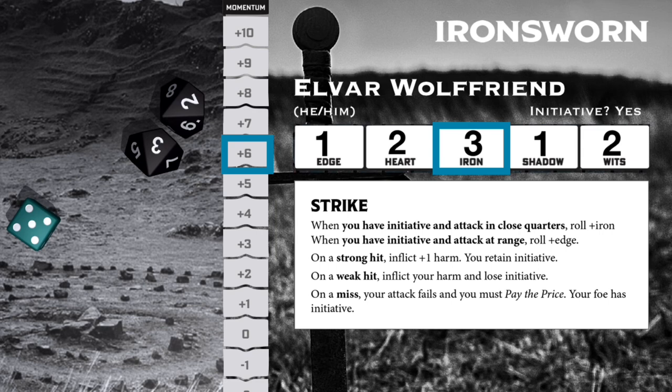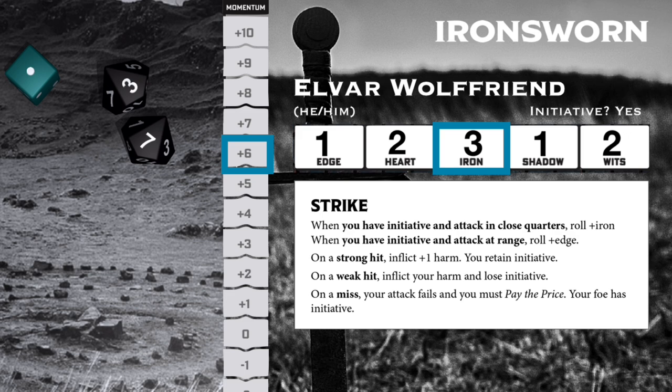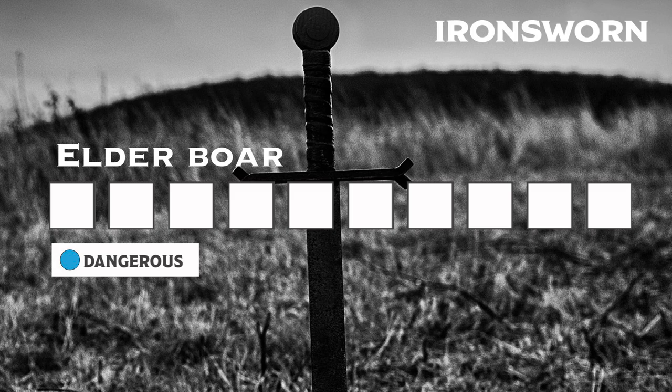Let's roll the dice and see how this goes. Another weak hit. According to the move, that means we get to inflict our harm and then lose the initiative. Since this is a dangerous foe, each harm fills two boxes of progress on our progress track. Elvar's spear deals two harm, so that's going to be four boxes of progress so far. Elvar strikes with a fury, but it's not enough to skewer it as the spear glances off the creature's thick hide. The elder boar snarls and closes the distance, tusks flashing. The ground shakes as it approaches, and Elvar can smell his own death.